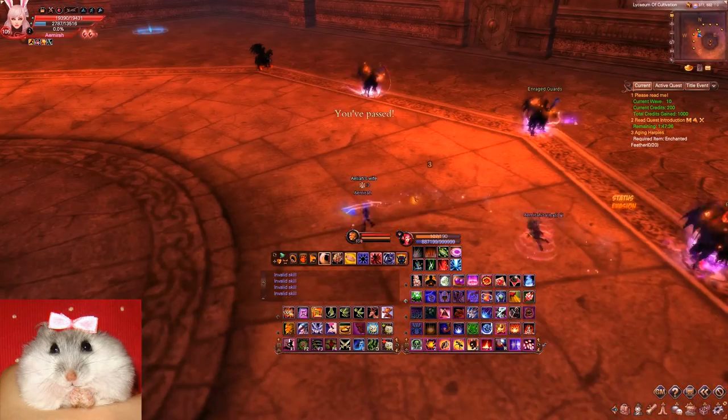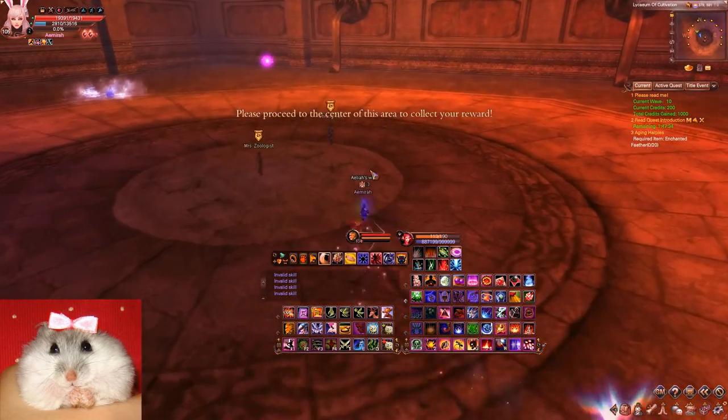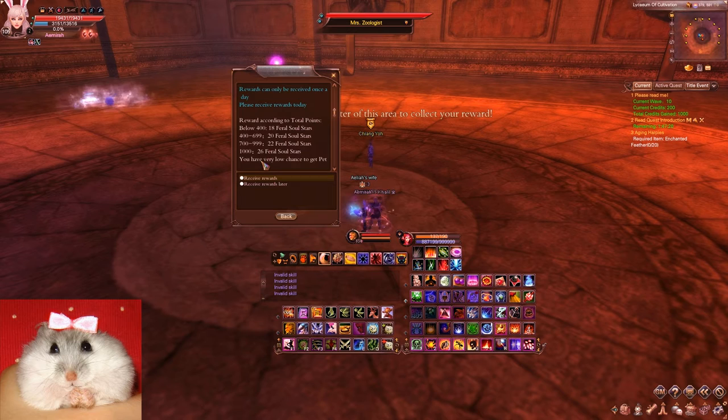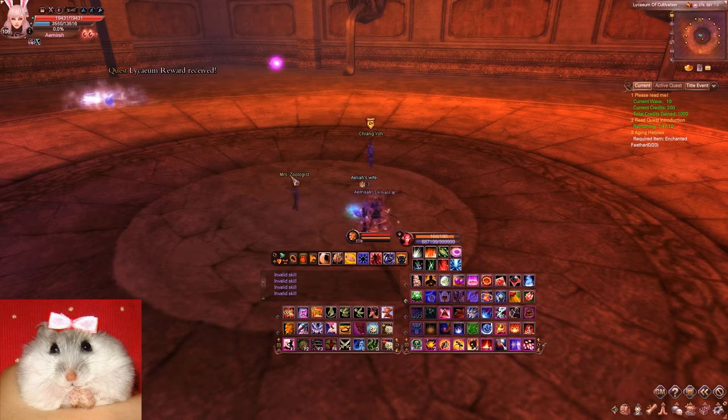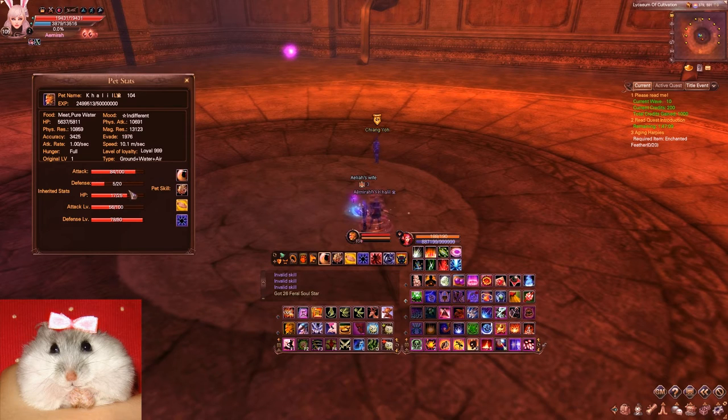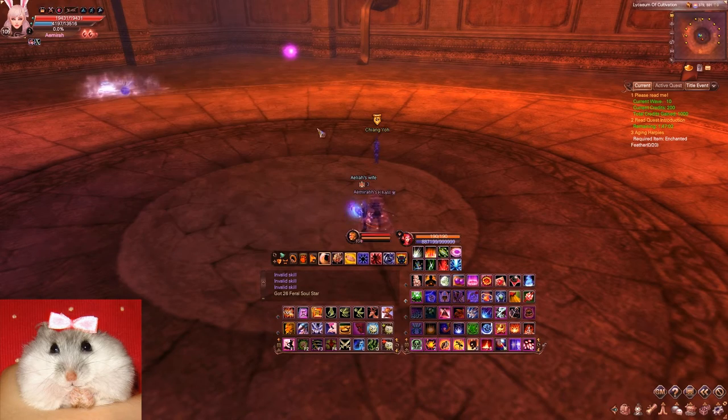That's it, basically. 1000 game credit points — this will give us 26 pharaoh souls for our pets, and we have the chance to even get the special book with squirrel form. Let's have the reward. These ones can be used to change the stats, or change the mood, or of course evolve your pet — all that stuff.